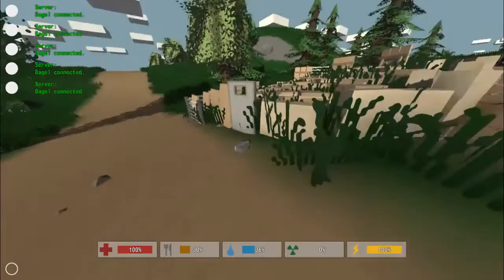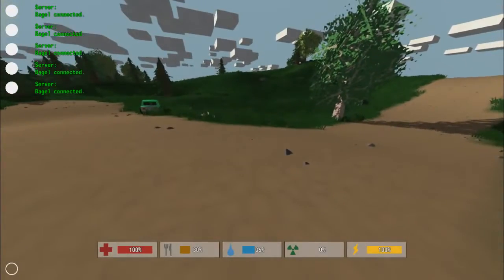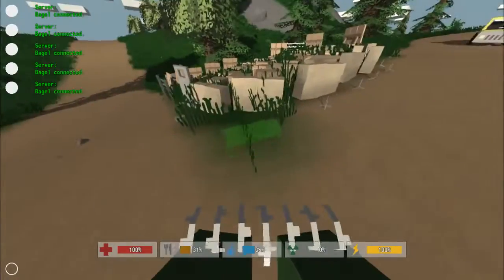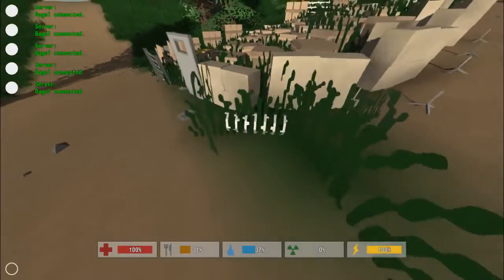These you can also find in the world, but they're a little bit more rare. Barbed wire — pretty simple, just two wire. And you get barbed wire. Put that down right there.